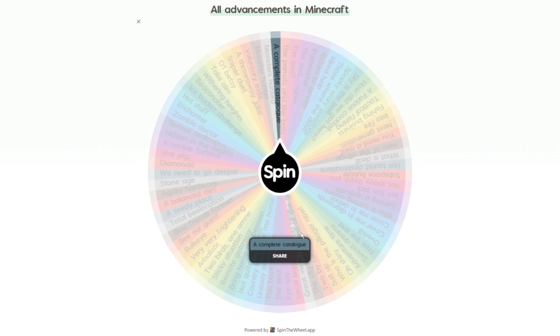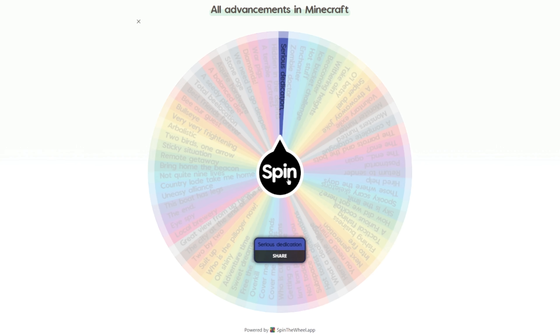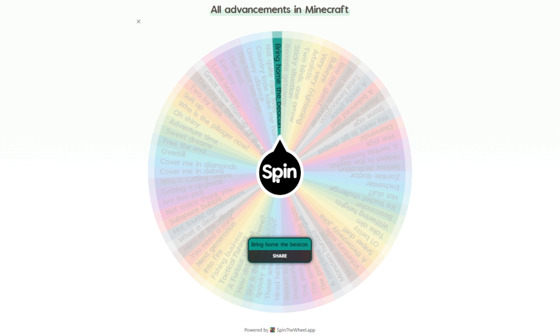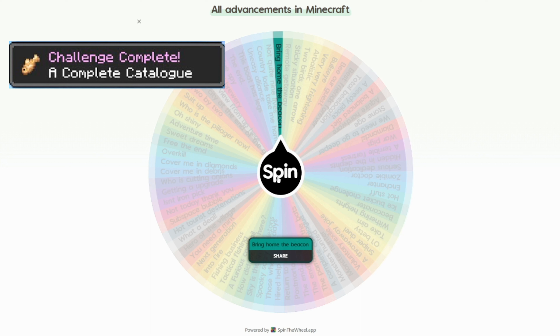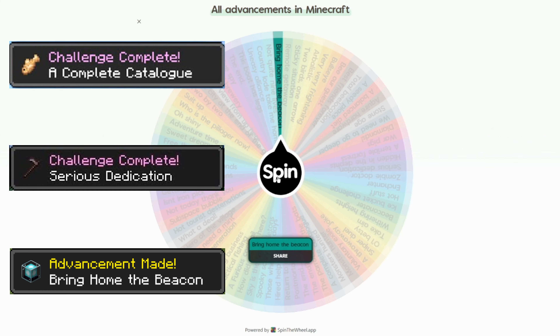The first spin lands on 'A Complete Catalog,' the next is 'Serious Dedication,' and then 'Bringing Home the Beacon.' So I have to tame all the cat variants, get a Netherite hoe, and then get a beacon. Let's pull up Minecraft and get to it.